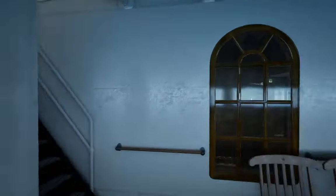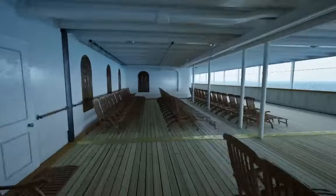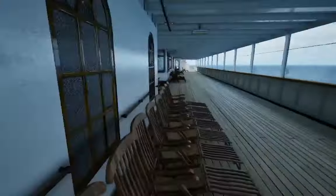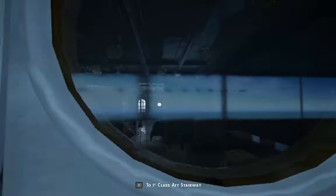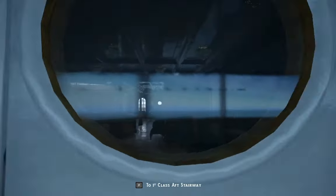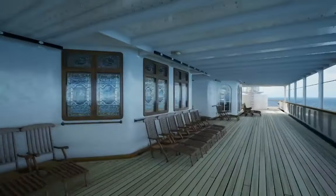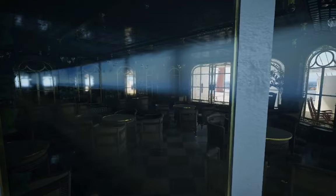There's a staircase that leads up to the bow deck. Let me take a look here. That's the aft staircase, and I believe there's a smoking room and a cafe sort of thing here.